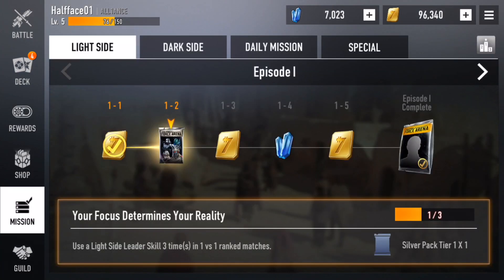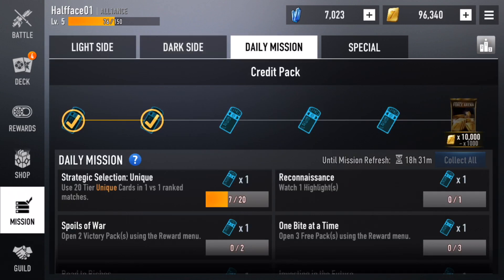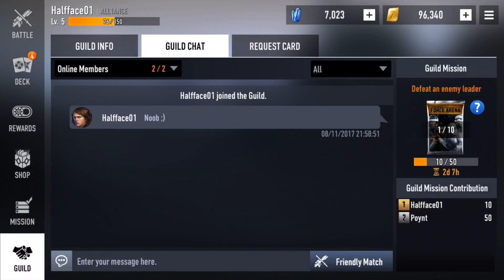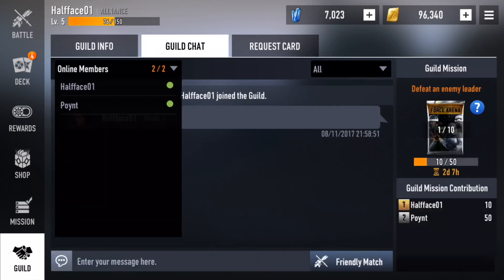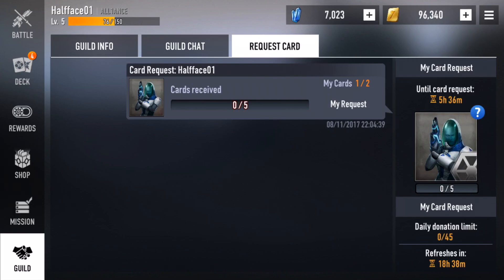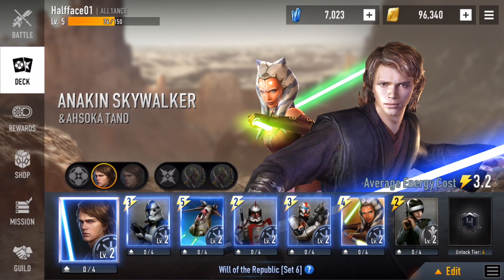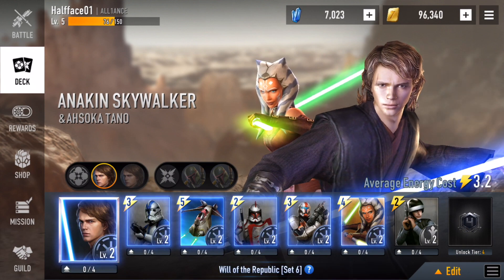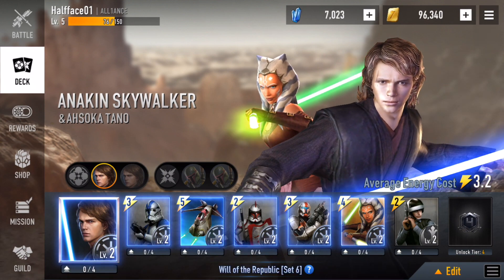For missions, you've got light side missions, dark side missions, daily missions, and special missions - which is very interesting. Guilds haven't changed much, I'm in a guild with points. You can request cards too. That's pretty much it for a menu overview of the new update - I'm really loving this, I've played a few games already and it's sick.